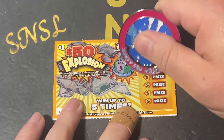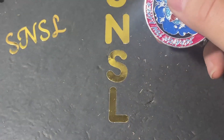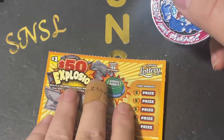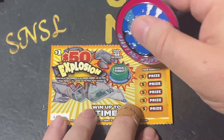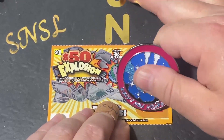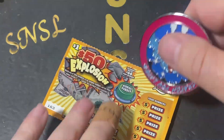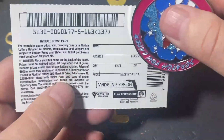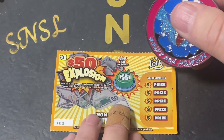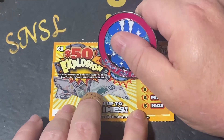We need a four — and we didn't get it there. We need a nine — and we didn't get it there. What are the odds on these itty-bitty tickets? One in 4.71. So technically out of 10 I should at least win two, but we know that don't always happen.